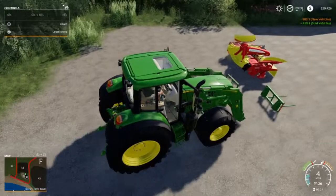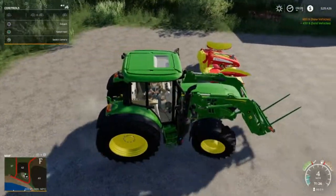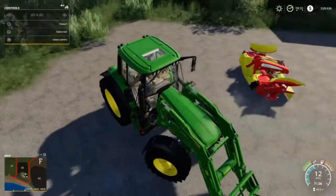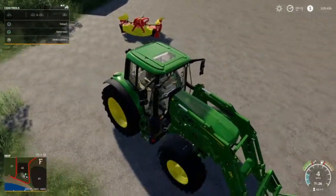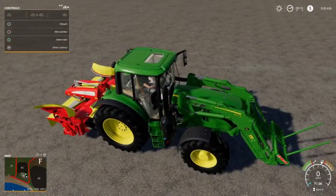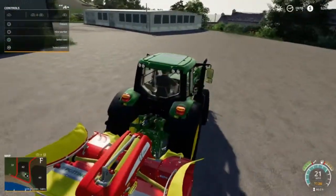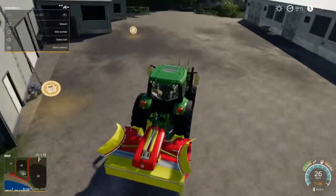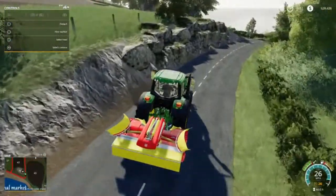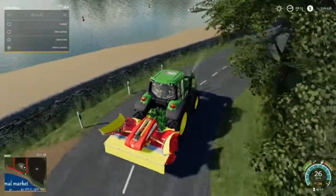There we go — it's a stole but it's in John Deere green. So with this we'll be good to go, and these are now ready. Let's go back to the yard with these, and we can start mowing.